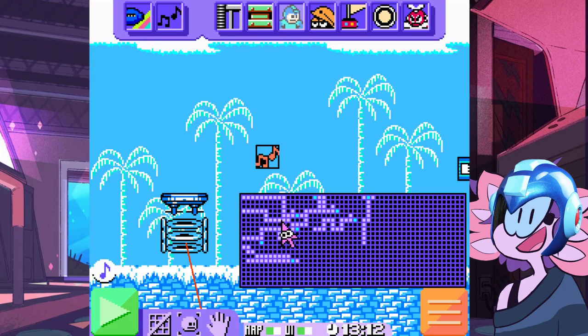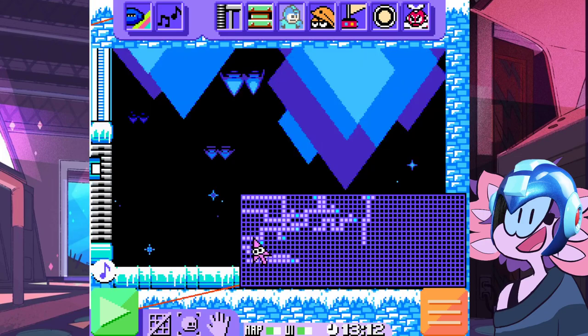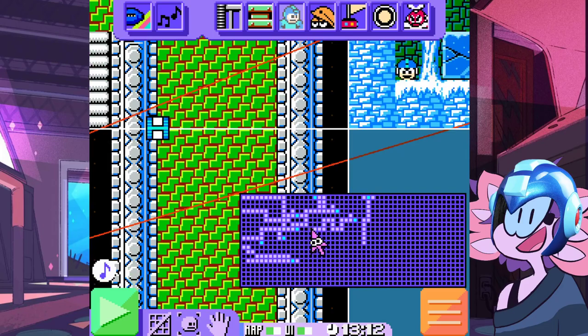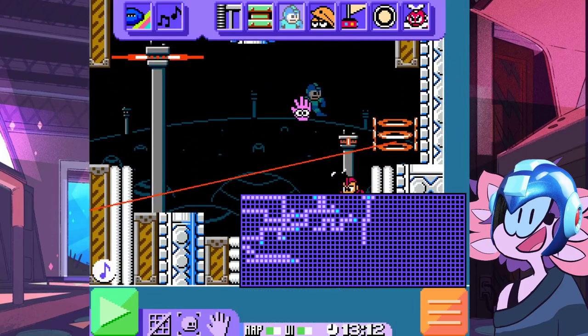This is Ice Man's — it goes down and over here. This one is Bomb Man's, which you can see kind of butts up against Ice Man's, but you'll never see that during actual gameplay. And it drops down to his little boss arena.